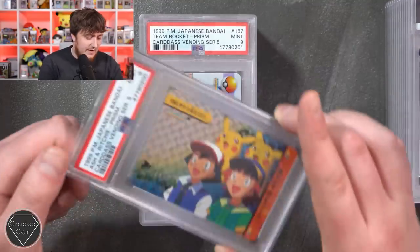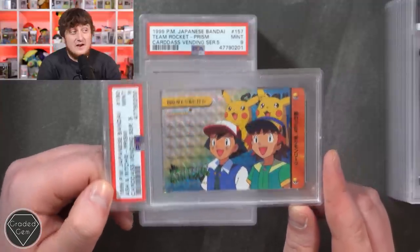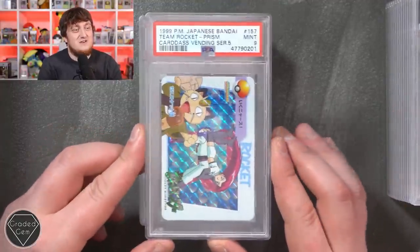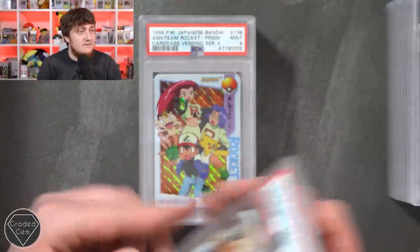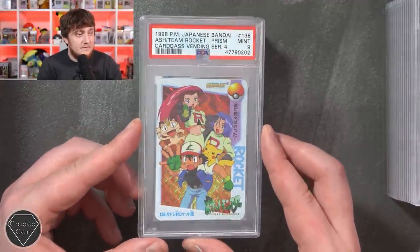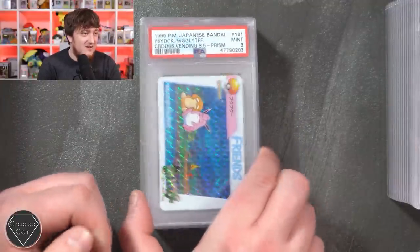These are from the Vending Series - Vending Series 5 mint 9. To be fair, mint 9 on these is basically a gem mint 10; the condition of these isn't always brilliant, they're very very delicate. Team Rocket mint 9, Ash Team Rocket prism - really love that - mint 9. We then got a Sideshow Mew and a Wigglytuff - they're looking very sad.